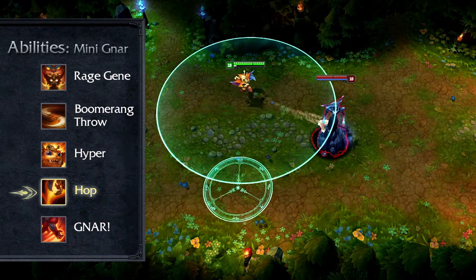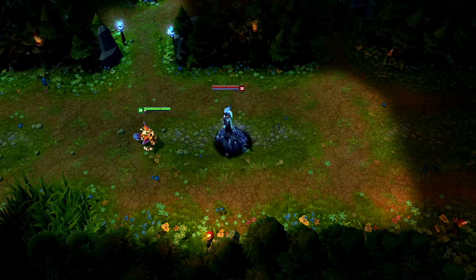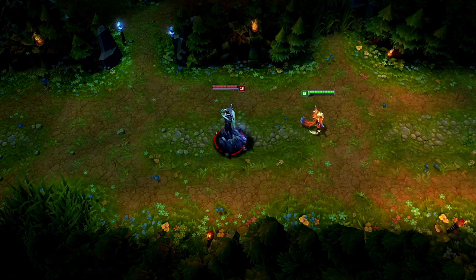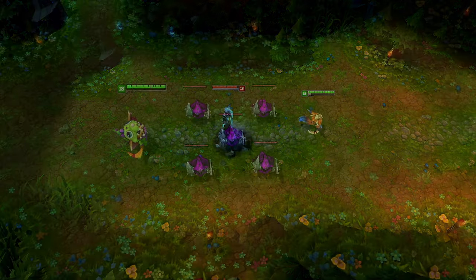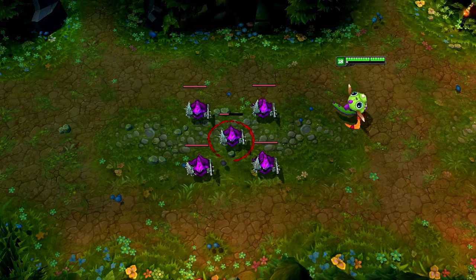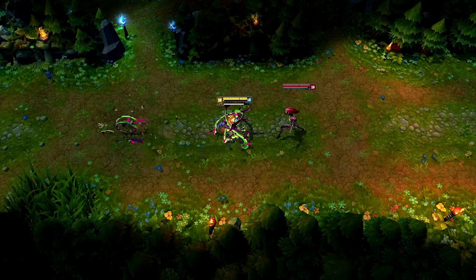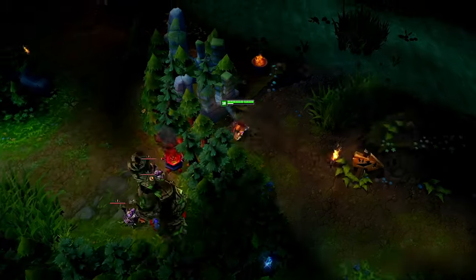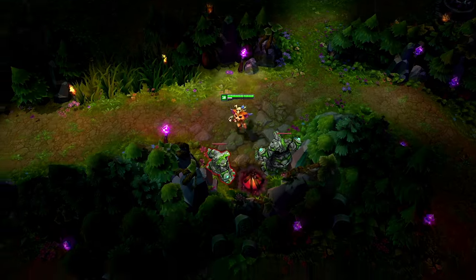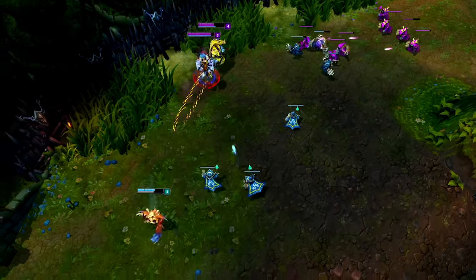Gnar's E is Hop. When activated, Gnar skips a short distance to a target location, gaining an attack speed boost for a few seconds. If Gnar hops on a unit, he bounces, continuing in the same direction, applying a slow and dealing damage based on his max health if he bounces on an enemy. Note that when he hops into a cluster of enemies, Gnar only damages the target closest to his landing spot, and that if he's stunned, snared or rooted during his initial hop, he won't bounce at all. Hop is really useful for juking enemies through the jungle by bouncing through neutral camps. Save Hop to escape from jungle ganks — it's awesome.